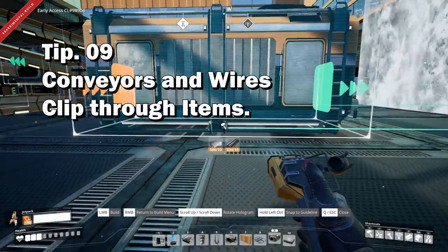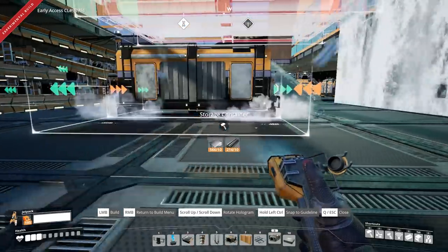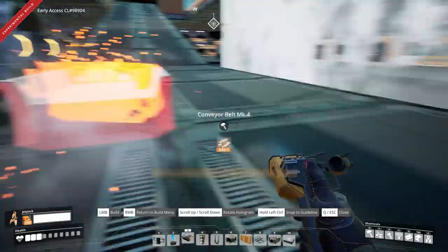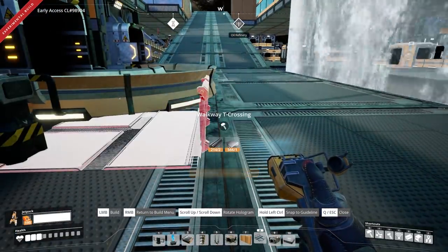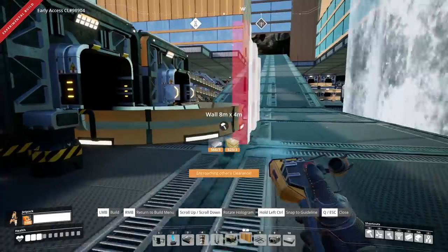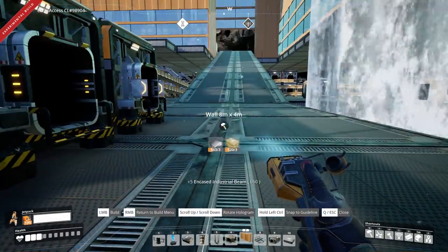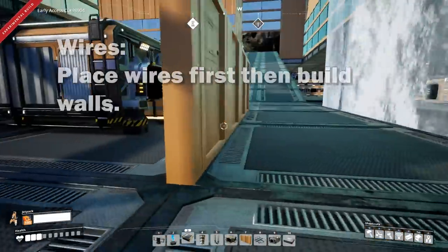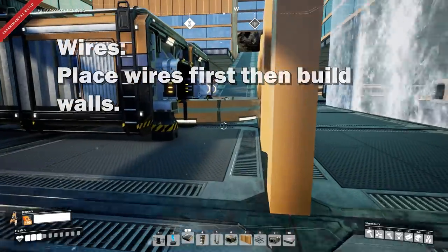Tip number nine: conveyors can clip through walls, so if you're doing a build like this and you don't have enough room — you can see how this kind of goes out and we can't get our wall in there — what you can do is place down the walls first, and then you can actually quite easily connect up your conveyors through them, so everything looks neat and nice.